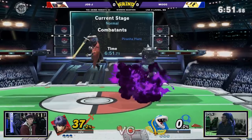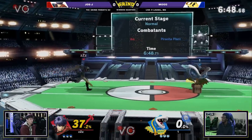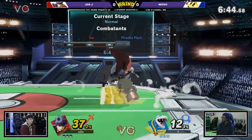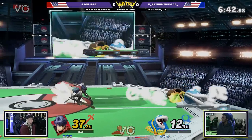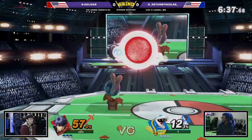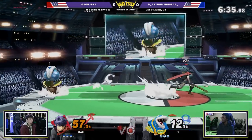Immediately getting 37% off of that Poison Cloud. I forgot that JoJ also has an Ike here. The Neutral B not doing as much for him as the Poison Cloud. It's really interesting that JoJ even just sat there to take all of that damage.